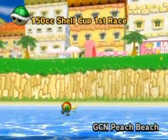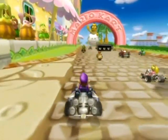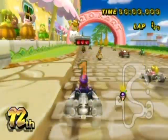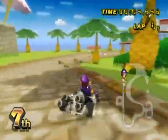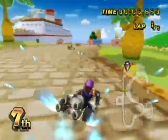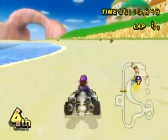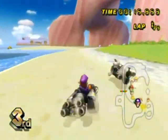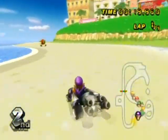It's the GameCube Peach Beach here from the Double Dash game. A very, very linear course, except for the very beachy area. Obviously it's a beach, but there's only like one split path on the entire course, so it's a very, very simple track. You can't even take the path on the left all the time if the tide isn't in your favor. The tide has to be out for you to be able to take that left path.